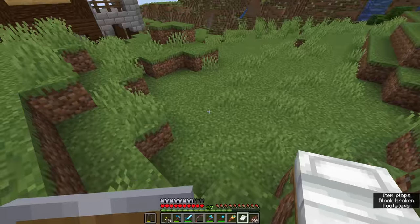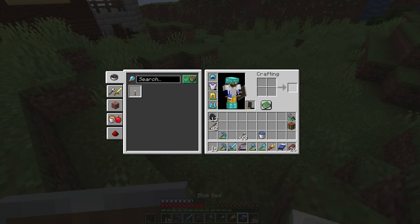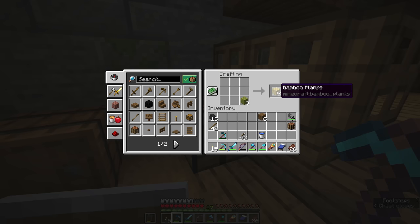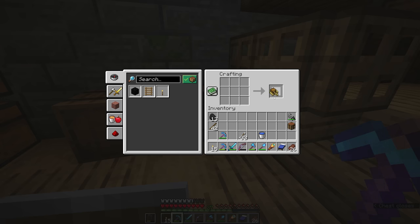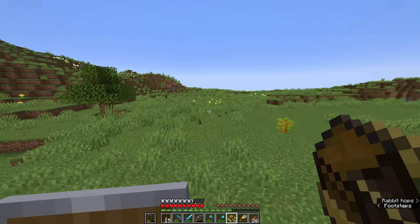I've also crafted myself a new bed. We're going to pick a cornflower from outside so we can get blue dye and turn this one blue because this is going to be the sea bed. We're going to make our boat out of bamboo planks because the bamboo boat actually looks like a raft. And by adding a chest to it, we can have a bamboo raft with chest.